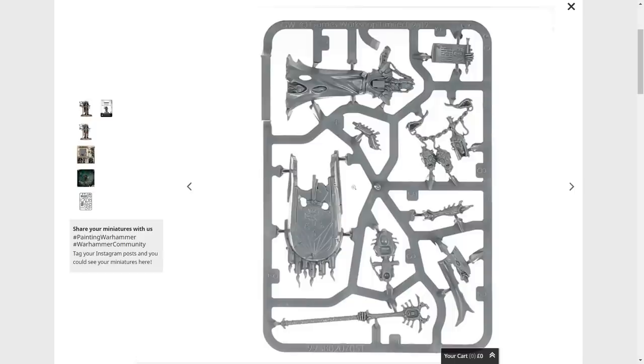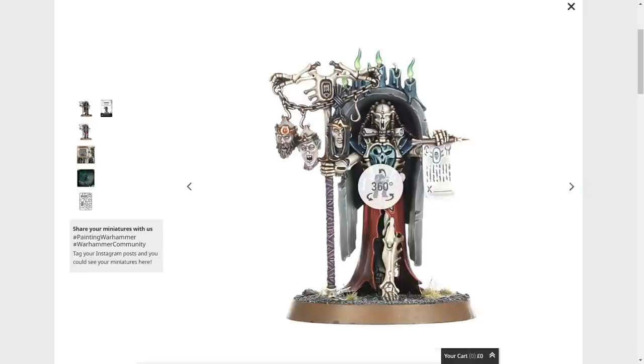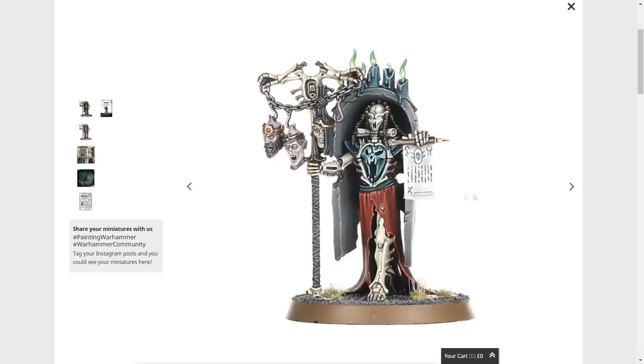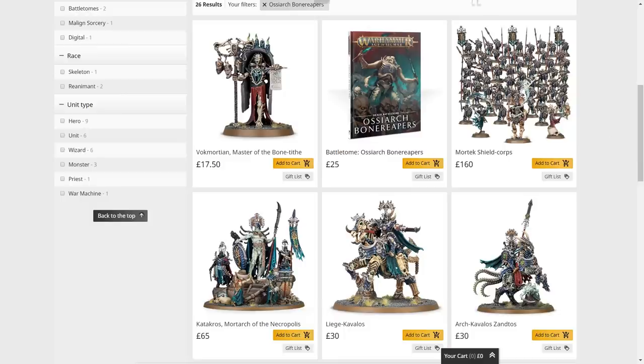He does look like someone doing calculations — he's got his little scroll. It's a shame they couldn't have given us a choice of different heads for the staff; that would have been really cool and encouraged buying more than one. Maybe a different design for the staff or a different scroll as well. Not much customization, but it is a very nice model overall.